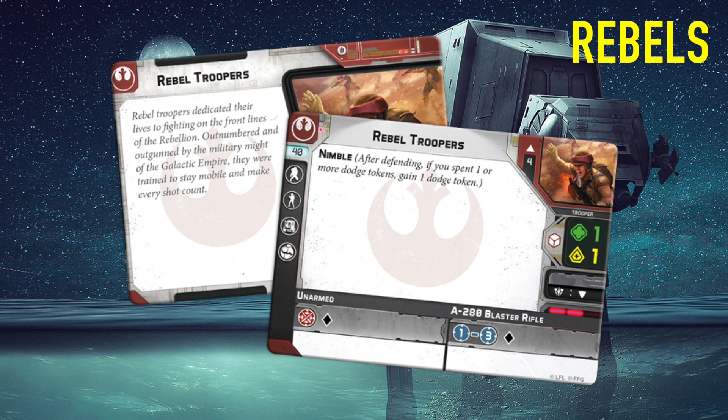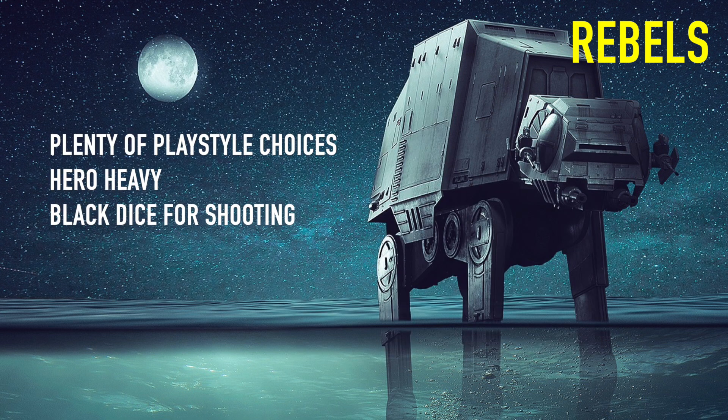In general the Rebels are very good at shooting - they've got black dice which are in the middle, between white that stormtroopers use and red for lightsaber and force users. Rebel troopers also have Nimble, meaning they can reuse dodge tokens. Fleet troopers have shorter range but shoot more dice, and can standby and gain aim. Rebel veterans can include emplacement units like mortars. Although their defense dice are bad with white dice, they have Nimble and Deflect to counterbalance that, so you get the best of both worlds. They don't have a massive tank though - the biggest thing is probably the air speeder or speeder truck.